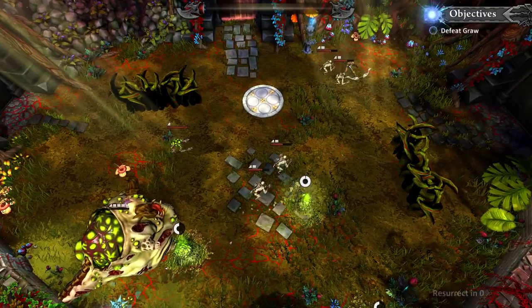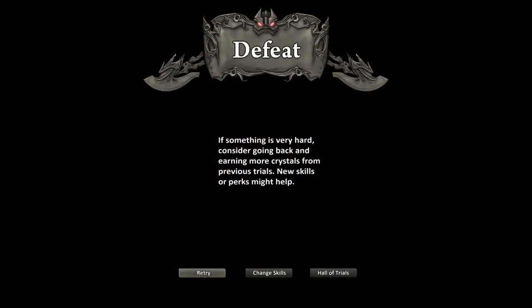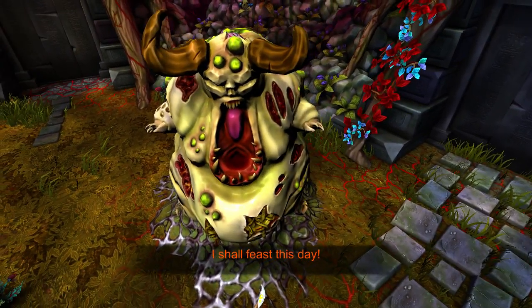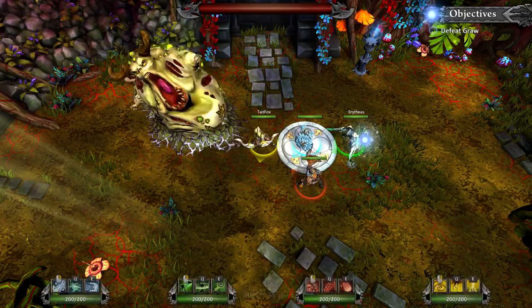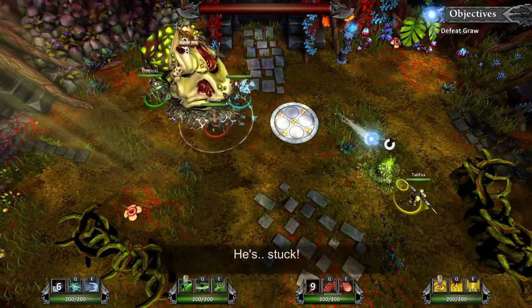Tate, you need a heal. I couldn't do anything — I was stuck in that. There's probably a way to interrupt that, Tate. There is not — I've tried every button combination. I will prevail this day. By the ancestors. Shut up. He's stuck.